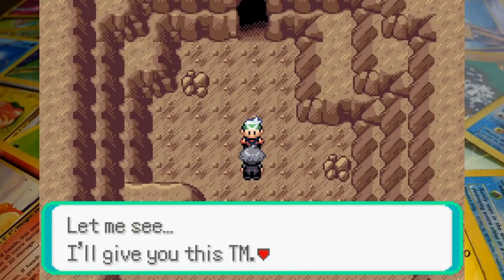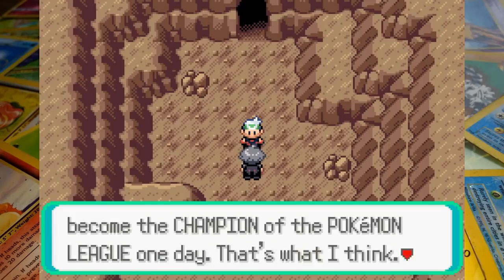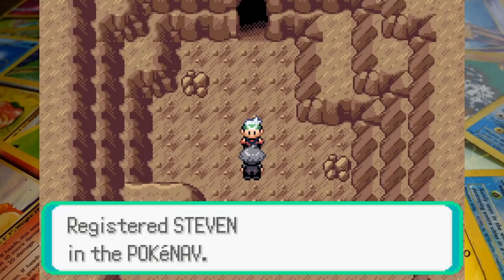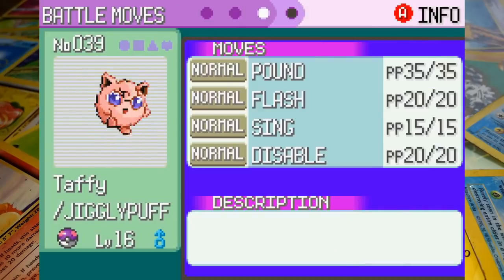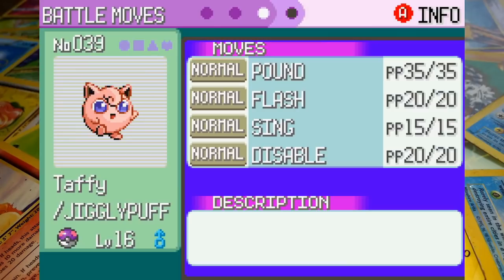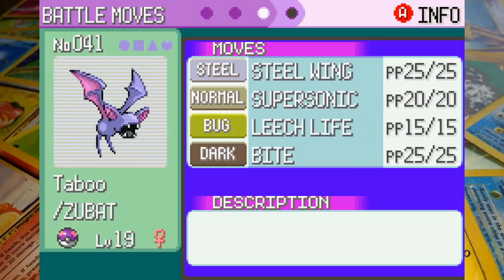Before taking on Brawly I decided to visit Granite Cave to deliver a letter to Steven Stone. The former Hoenn Champion rewards us with a TM for Steel Wing, which could be a big help to Zubat whose other attacks aren't ideal for a Fighting-type gym. Up first we've got Taffy the Jigglypuff at level 16 with Pound, Flash, Sing and Disable. Up next we've got Dijon the Sandshrew also at level 16 with Cut, Defence Curl, Sand Attack and Rock Tomb. Last up we've got Taboo the Zubat at level 19 with Steel Wing, Supersonic, Leech Life and Bite.